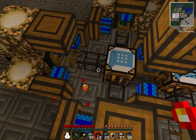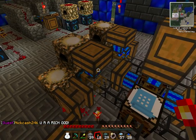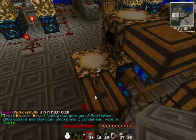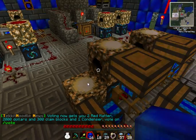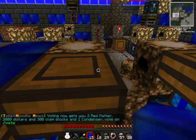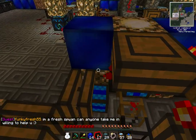You want to use as few redstone torches as possible. In order to do that, you're going to want to use blocks, mostly, to power your top ones, which can easily be powered.